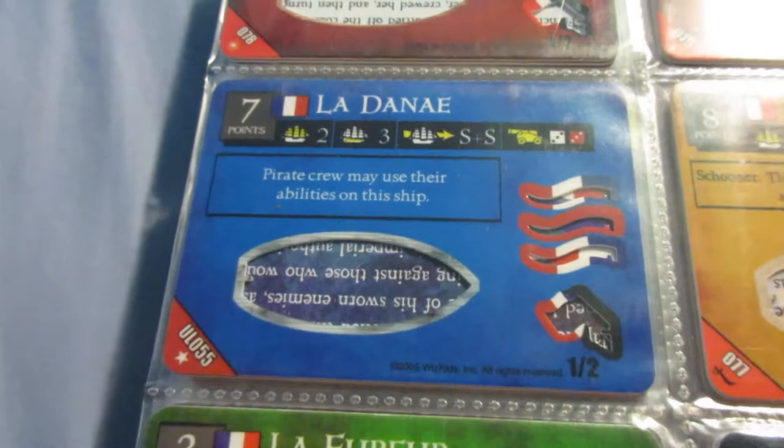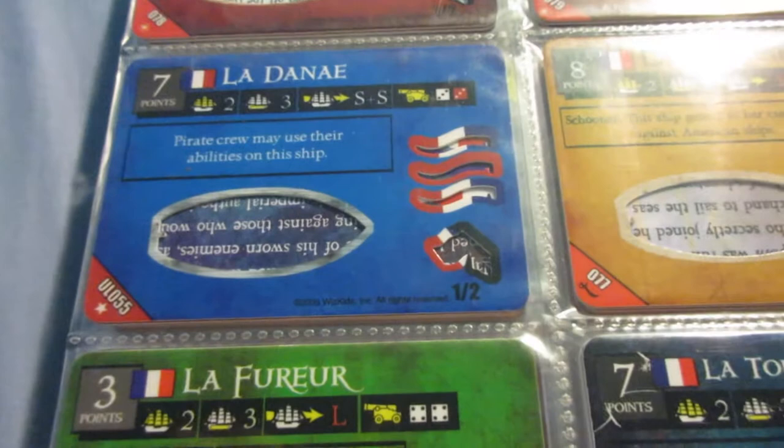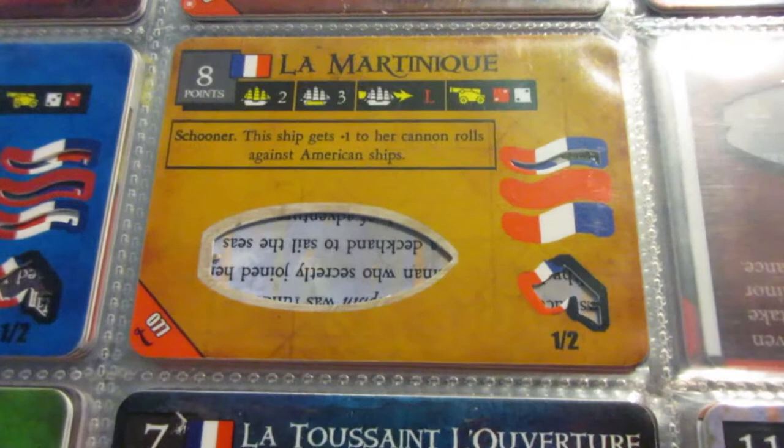This ship has the ability to let pirate crew come aboard, but due to the low cost and the fact that the French already have a lot of good crew, there's not a very high usage of her. She could be okay as a support gunship, but there are still better options. The Martinique has very good cannons and decent cargo space - another little support gunship, not really too noteworthy, not bad either.